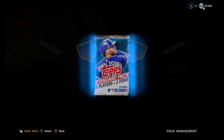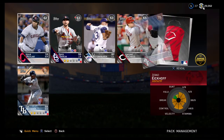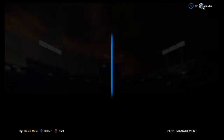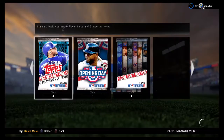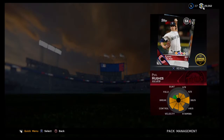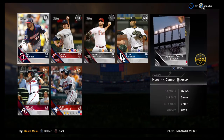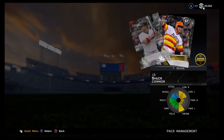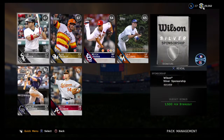About six packs left, hoping for at least one gold. These packs have been pretty dry for me, but for a lot of other people they've been absolutely fire — I saw a two-diamond pack already. There's an 82 Phil Hughes — that's a pretty decent starting pitcher. Yeah, we're just getting trashed pretty much.